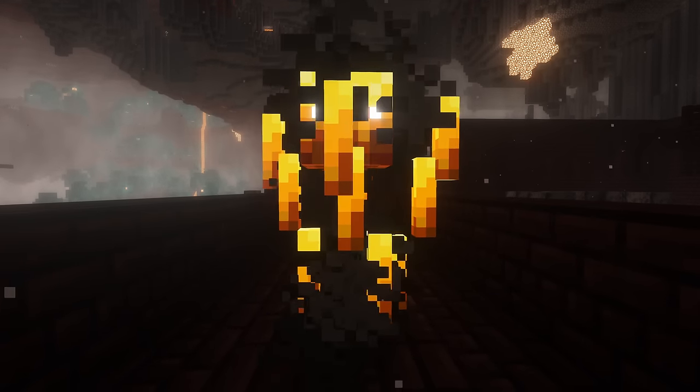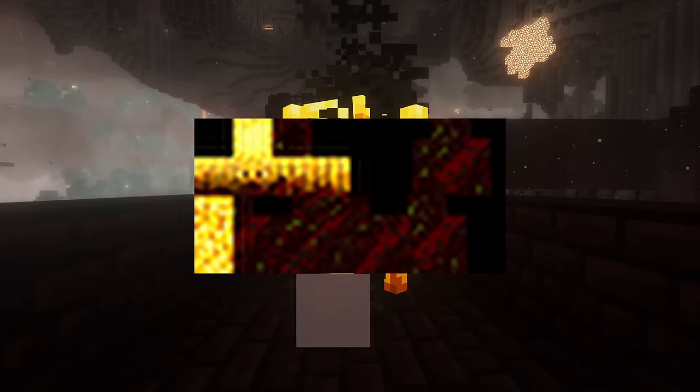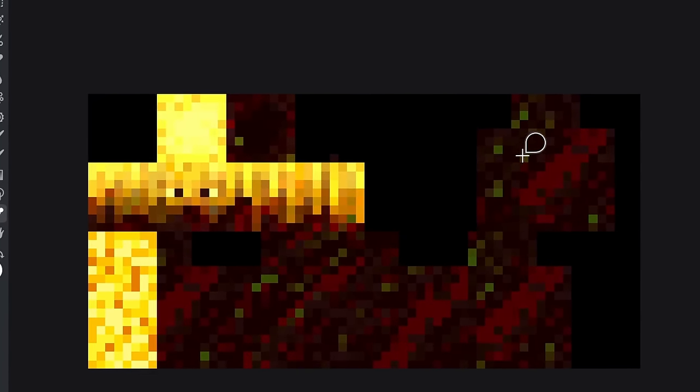Not sure if this one is an easter egg, but Blazes — who famously basically have no body — have a body in their texture file. This might just be intended to be a placeholder, but the fact that it's fairly detailed means it could be an old idea for Blazes left in as an easter egg.